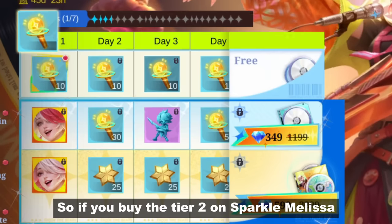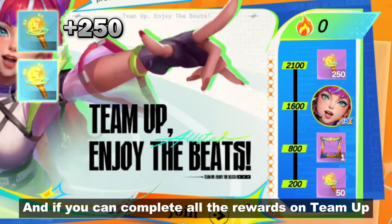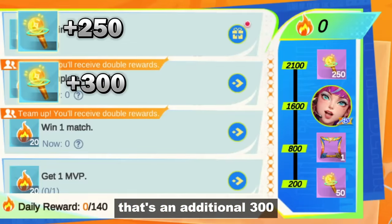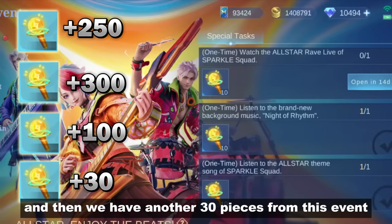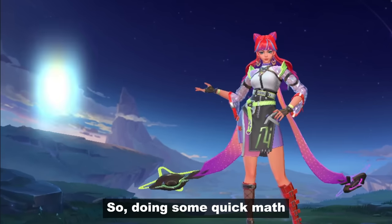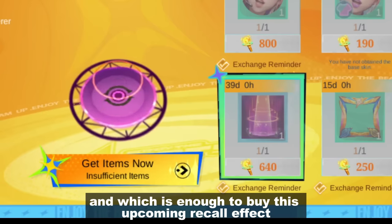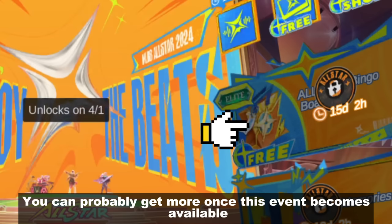So if you buy tier 2 on Sparkle Melissa, you can get 250 glow sticks. And if you can complete all the rewards on team-up, that's an additional 300. There's also 100 pieces if you log in on March 23, and then another 30 pieces from this event. Doing some quick math, that puts you at 680 glow sticks, which is enough to buy this upcoming recall effect. You can probably get more once this event becomes available.